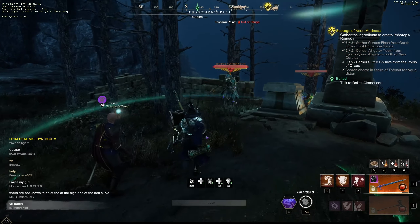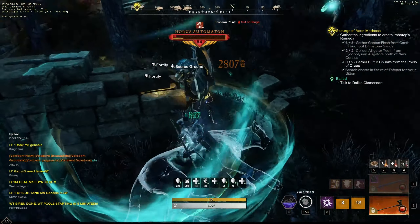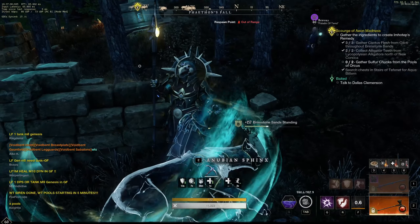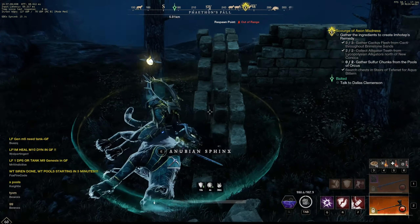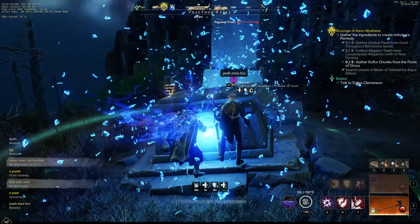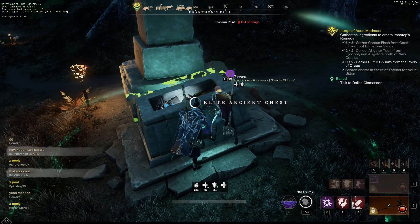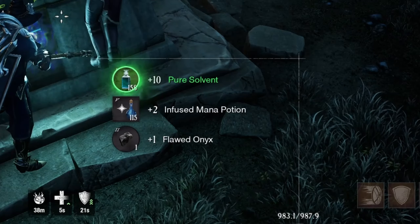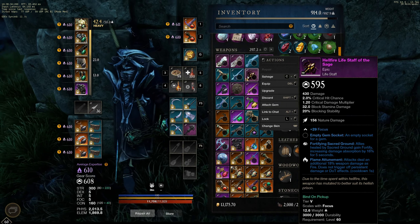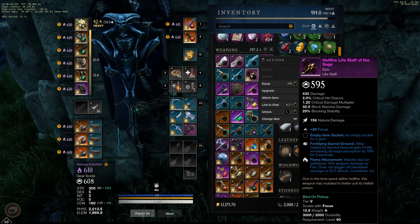We've got some kind of event here - that was actually an interesting little fight. Let's open up this glyph that he was guarding. Hopefully we got something cool. Oh my god - check out this Hellfire Lifestop of the Sage: fortifying sacred ground and flame attunement. We're gonna lock that up for if we ever do any healing.